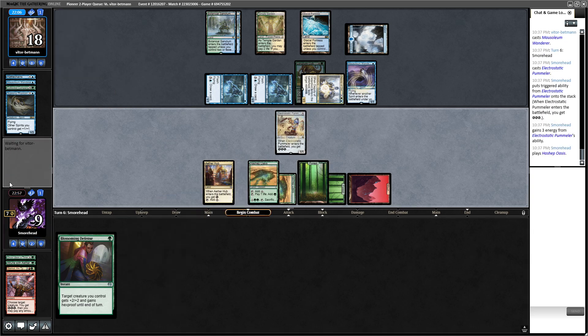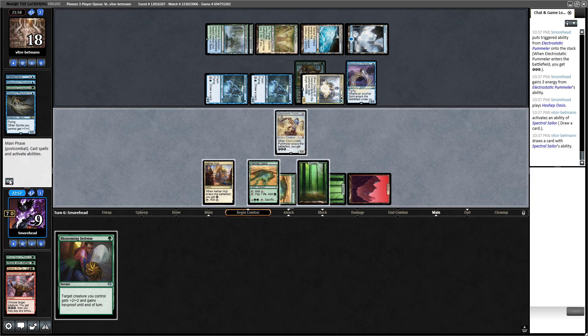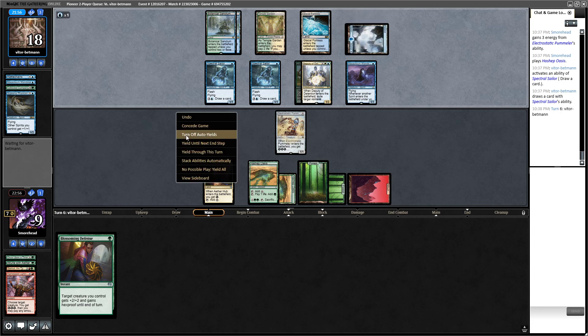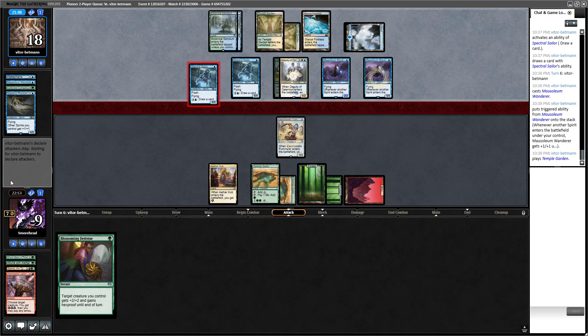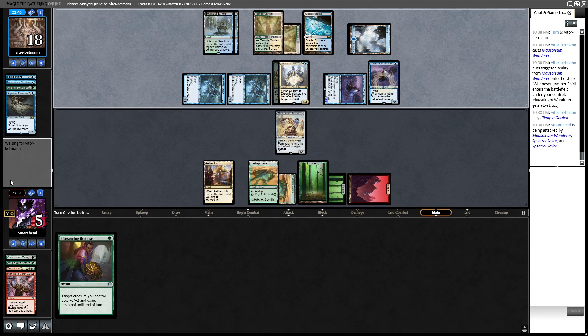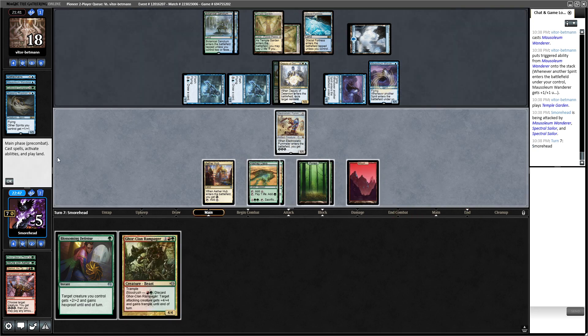We could have one more turn if they don't have a lord. Oh right — we take four here. We need to top-deck this turn. We could draw another Harness Lightning — down to five. Maybe Harness Lightning will get us there. Holy shit — that's a Gore Clan Rampager! So we can spend three energy, and I think we're just attacking with Pummeler.